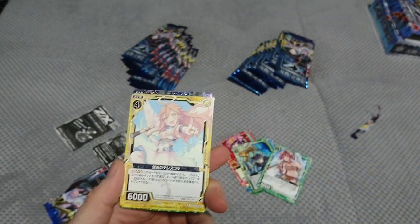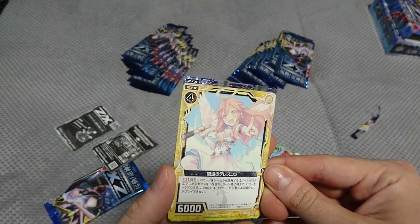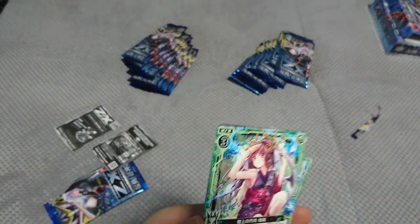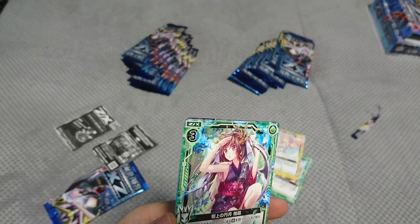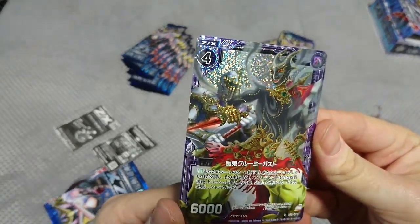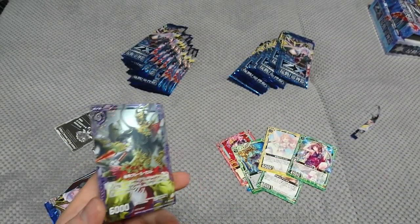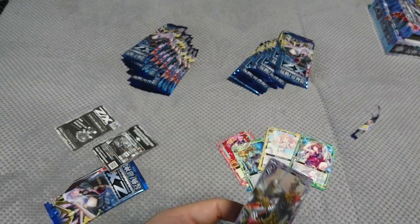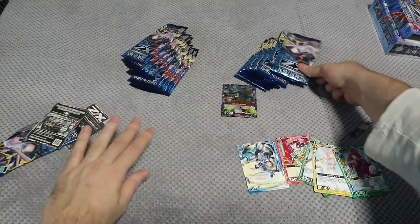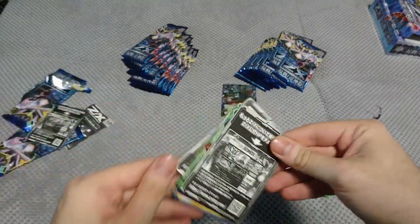Next one is 51 — Telescola, the telescope. Oh yeah, she has a telescope. And number 84 — Admiral Mooring Hiroyugi. And our reverse foil common — this card is 71, Revenant Glooming Geist. First pack: nothing extraordinary.